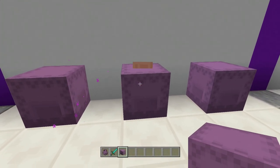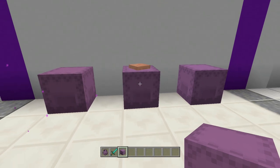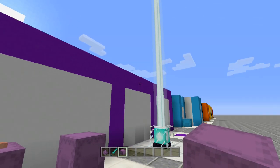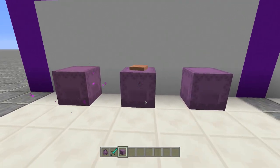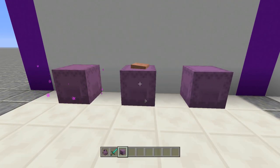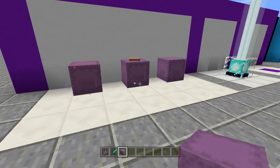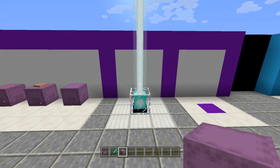You can actually trade with the villager inside a shulker box, which is kind of funny — you could put items inside the box that you want to trade with the villager. The reason I left it like this is because — I don't know if it only does it on console — but watch this. I don't know why it does that, but that's the reason I left it like that. I find that hilarious.